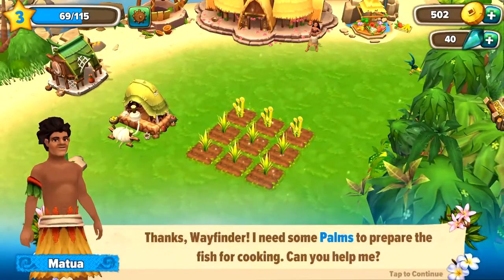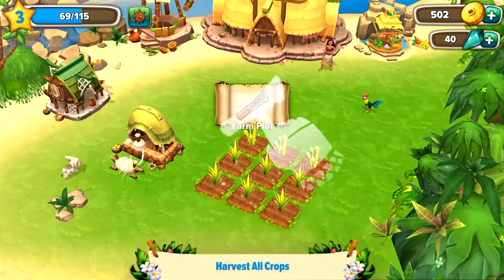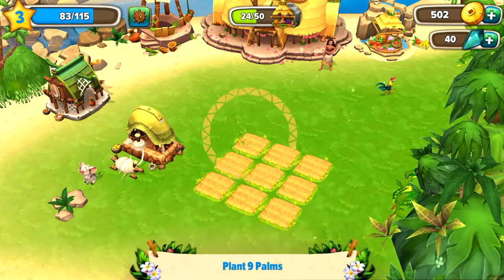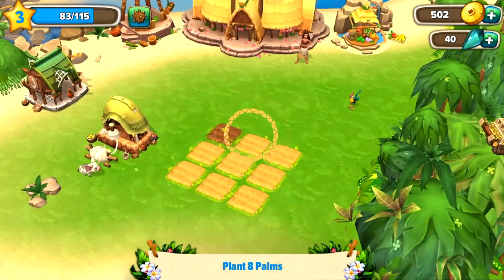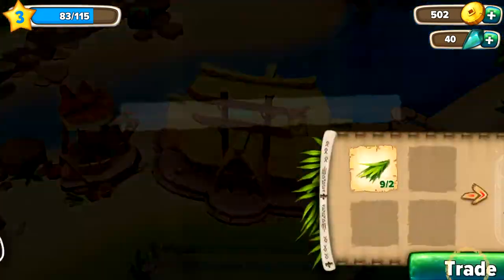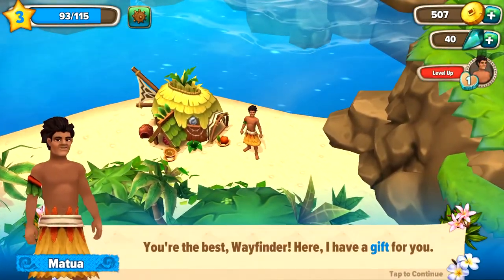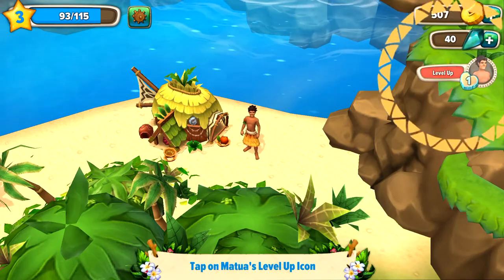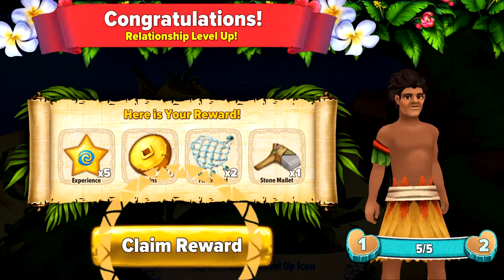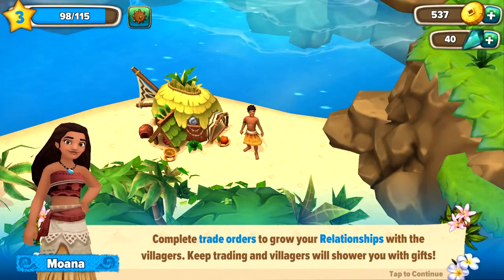'Thanks, Wayfinder! I need some palms to prepare the fish for cooking — can you help me?' So now we're gonna harvest all the crops. We're gonna plant nine palms — one, two, three — you can just click and drag, perfect. Now trade palms — we're gonna trade. 'You're the best, Wayfinder! Here, I have a gift for you.' Our relationship leveled up! Now we got five experience, 30 coins, two fishing nets, and a stone mallet.